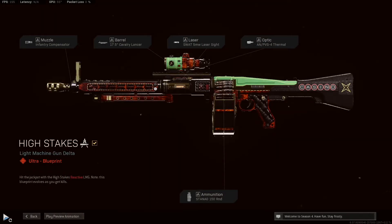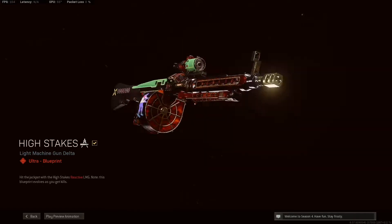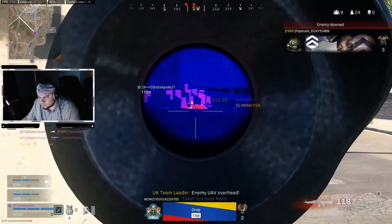Here is the High Stakes blueprint, an ultra blueprint for the MG82, unlocked at tier 95 on the season four battle pass. If you just sit back and look at it, this is one of the better and more fun blueprints we've ever had around here — the casino theme, all the different things happening: the slot machine, the jackpot, the lights going in and out, the martini glass neons. Everything is on point for the theme. I love everything about this skin.